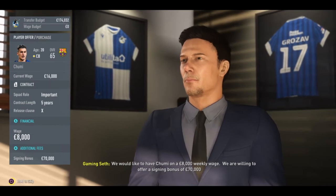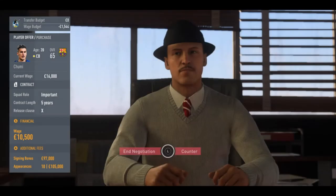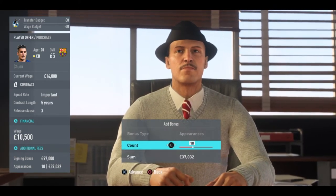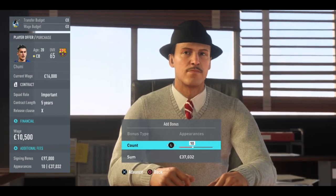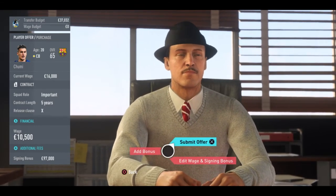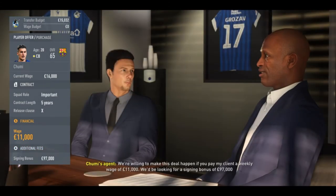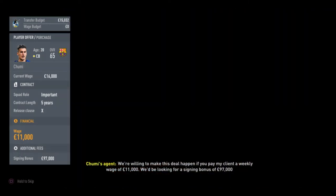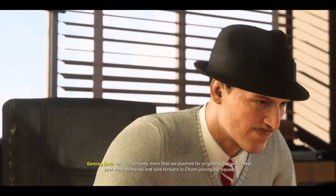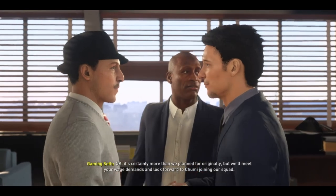One thing to notice is if you undercut the player by too much — I went 50% to start off, but if you undercut them more than that, they usually will just stop negotiating and leave. I tried a similar situation where I offered like 5,000 and he was getting paid 20, and they did not even make a counter offer — they just left. So in this case, we got really close. I offered 10,500, they said 11 with a signing bonus, and I'm okay with that. I have a 20-year-old that will be playing every single match, and I'm pretty confident about developing him into a solid center back and eventually transferring him out for a pretty sizable sum.